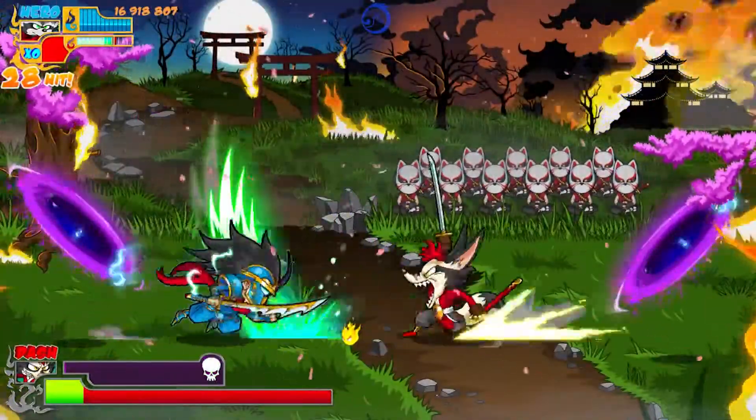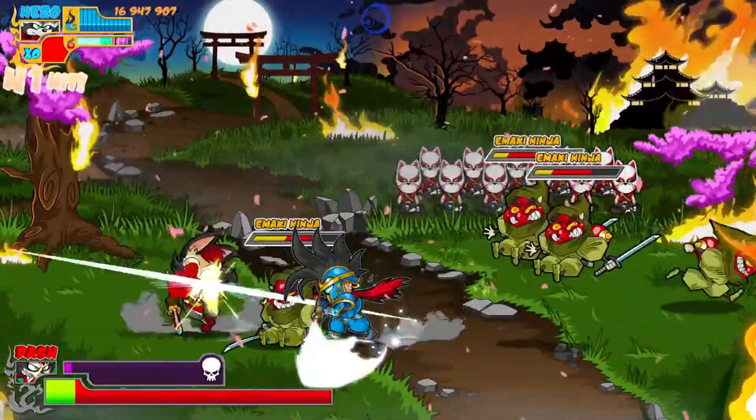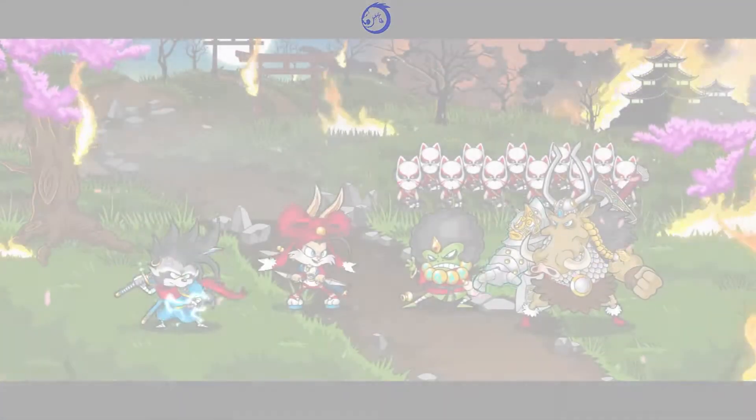They show a human form of the character going into this uber armor, and you get invincibility for however long that meter lasts — it was a pretty good stretch of time. It really helped me beat some of these bosses, and these bosses are tough.